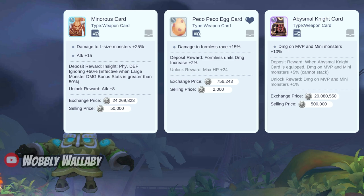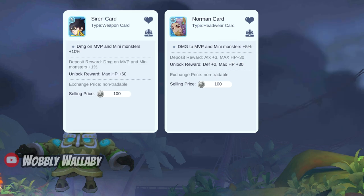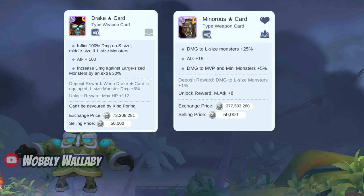For weapon cards, you can use the Menoris card for dealing with large monsters, the Peckle Peckle Egg card for dealing with formless monsters, or the Abyss Knight card for dealing with MVPs. Next are the event cards which typically do MVP damage. The common ones people use are the Merrowland card for offhand, the Heart card for armor, the Merfair Lintz for garment, Siren for weapon, and Norman for headwear. For late game cards, you can use the Alice Star card or the Anibus Star card for offhand. For weapon, you can use the Drake Star card or the Menoris Star card.